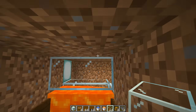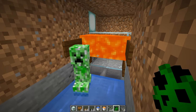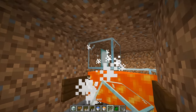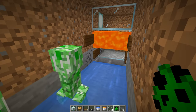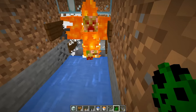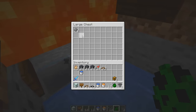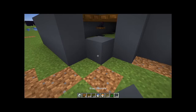Put a roof above your lava and you're done. What that roof does is prevent the creepers from swimming up. When the creepers slide down here, all they do is come into this little section, get burnt up, and their items drop down into the chest.